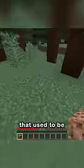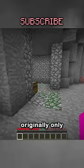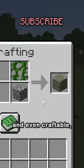There's a bunch of blocks in Minecraft that used to be super rare, but are now common. Like Mossy Cobblestone — originally only found around mob spawners, so they were very limited, but now they're everywhere in Mega Taigas and even craftable.